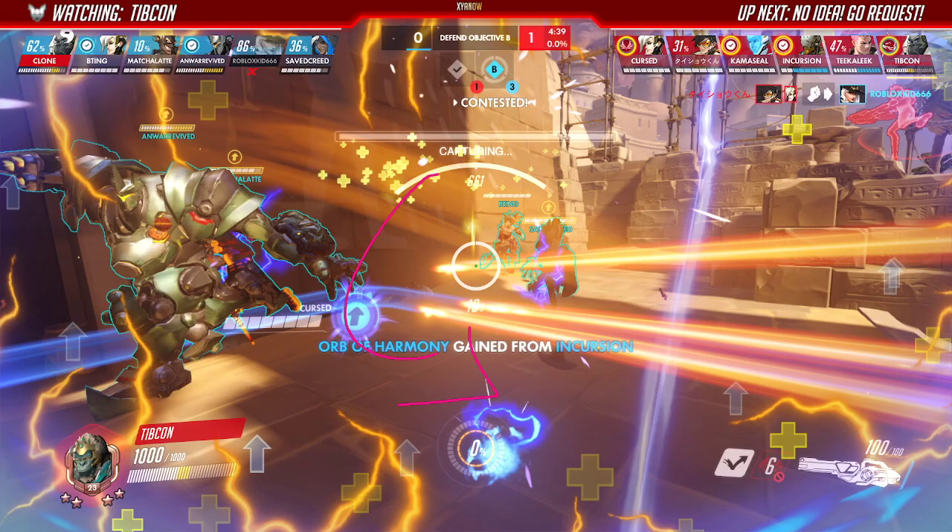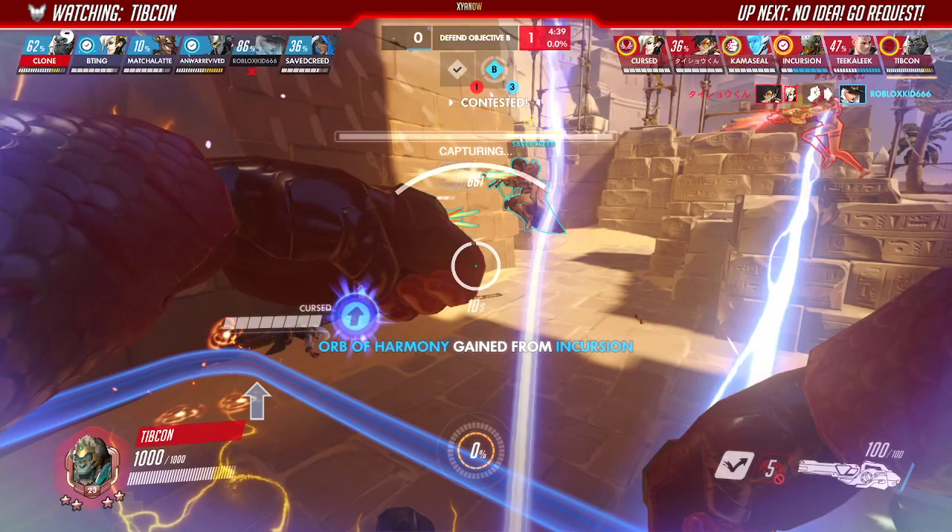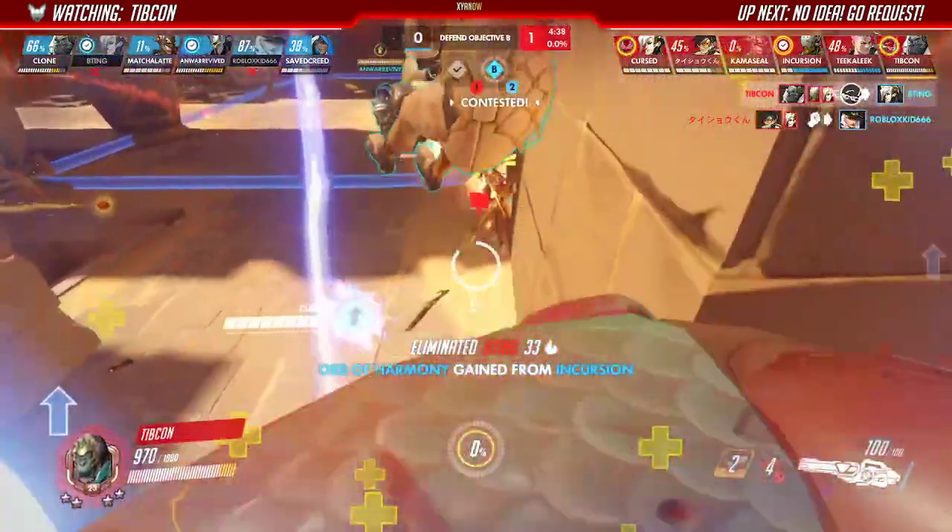Look at your health — 444. Why are you primaling right now? 450, 460. The biggest thing with Monkey is balancing how much you can stay in the enemy team, how much you can pressure them and use their resources, and using Primal at basically full health is giving away a lot of time you could be dealing damage.